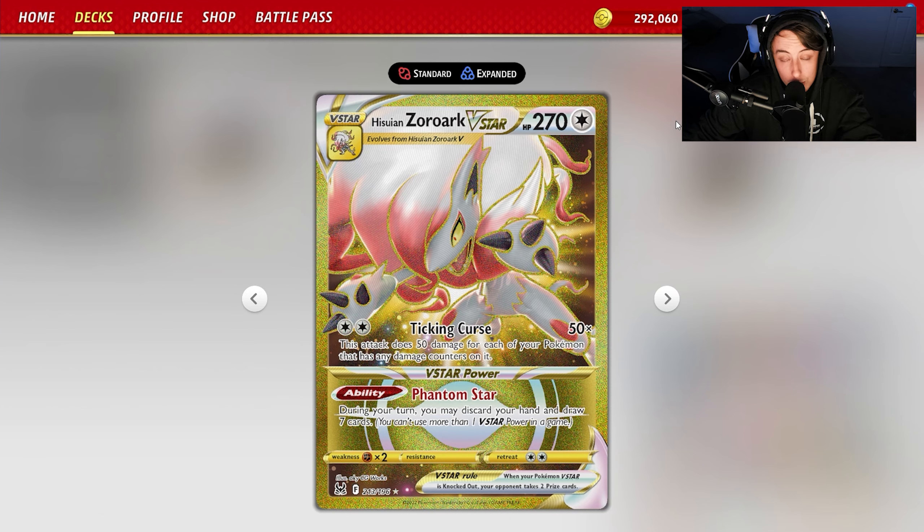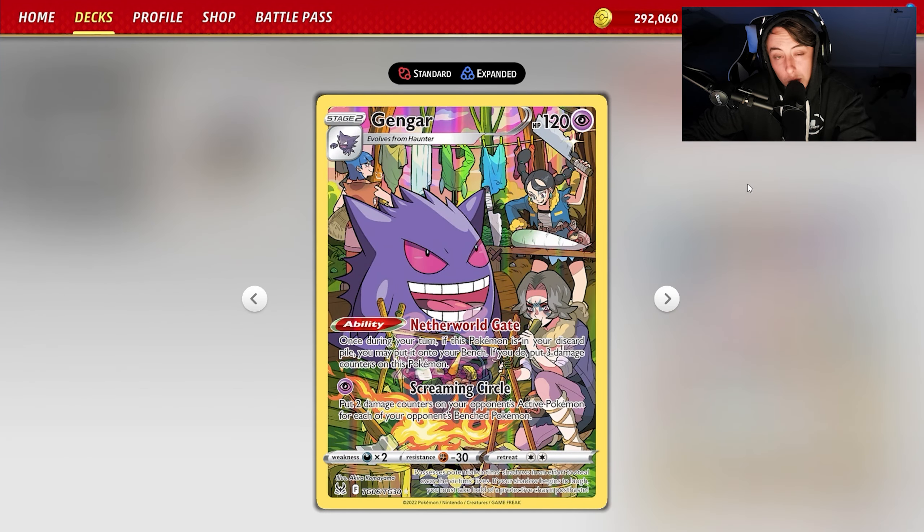14 new cards plus the draw for turn is 15, as well as any other abilities. We're also playing Gengar. Gengar has the Netherworld Gate ability where if it's in your discard, you can put it onto the bench, and if you do, you put three damage counters on it.